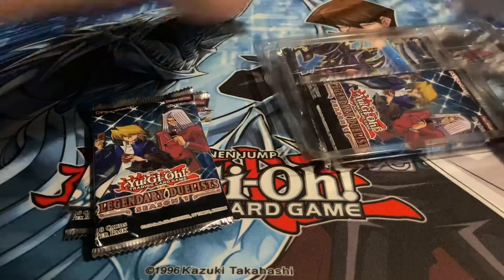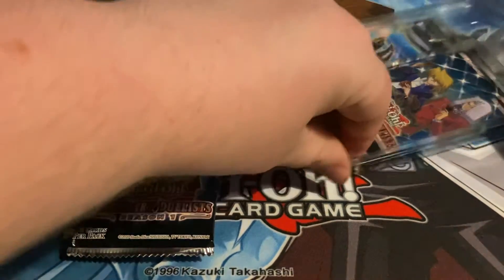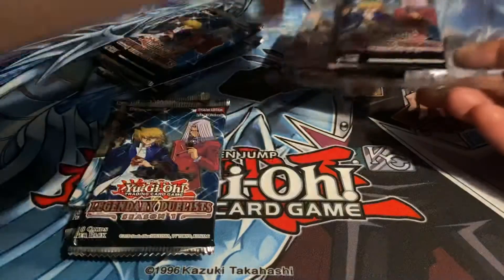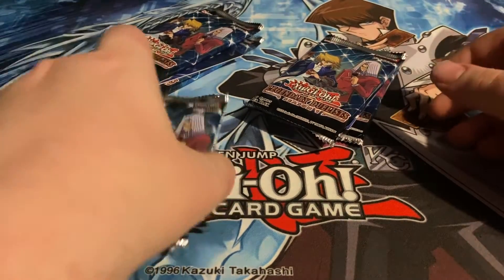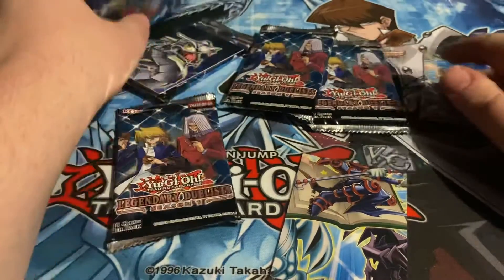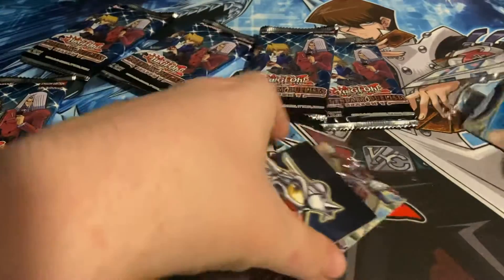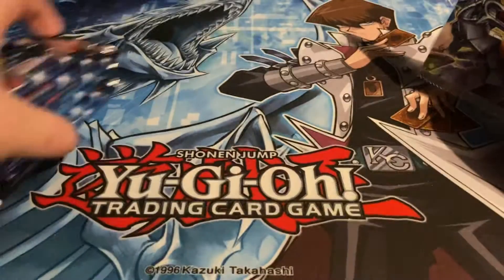Now, the worst case scenario is we get something like Ancient Gear Fusion or whatever the other non-Red Eyes card is, because I have hundreds of those. There is a Red Eyes on there, so we've got it to last. And we've got all the packs — six packs of these.